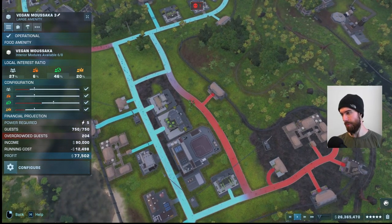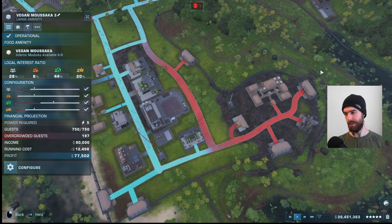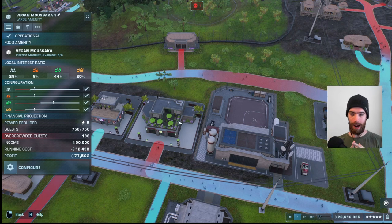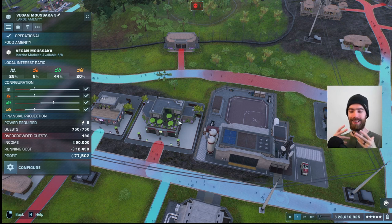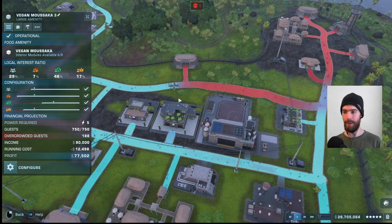So if we imagine that this path was extending off this way, you would be able to space another large amenity all the way over here, and that should still fill in all this rest of the path blue. Because the large amenity is most efficient in terms of power and running costs compared to how many guests it is able to service, it is able to pass on those savings to you in the form of profit — so it's going to have the highest profit margin of any of the amenities.